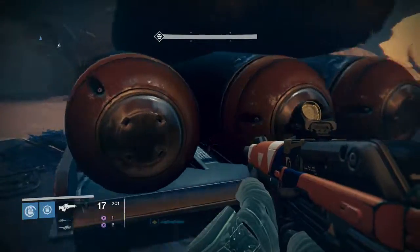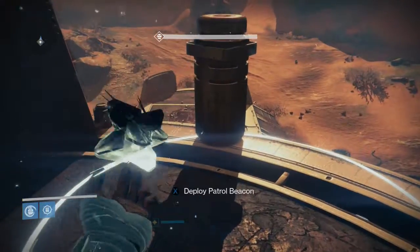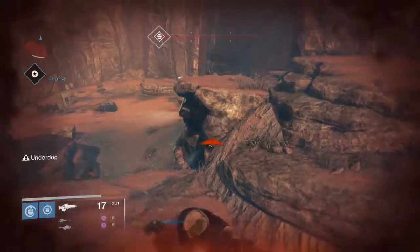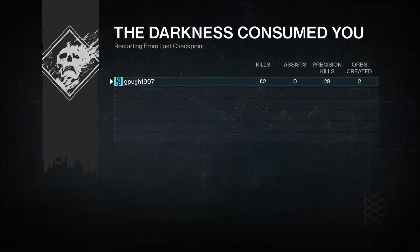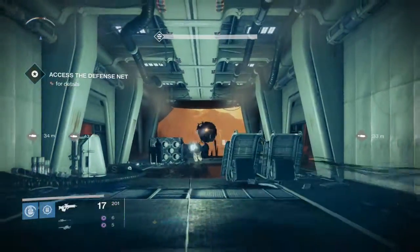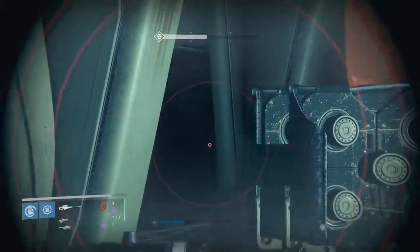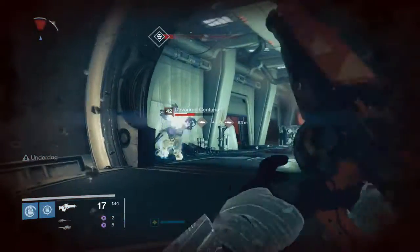I accidentally deployed the ghost instead of the patrol beacon. I need to not run off the edge like an idiot. I killed the Centurion - I shot a rocket at the blight when he was there, that's void damage so he's dead. When you reload in games you get killed, that's the rule I've made up. You should not be reloading in a game set in the future.